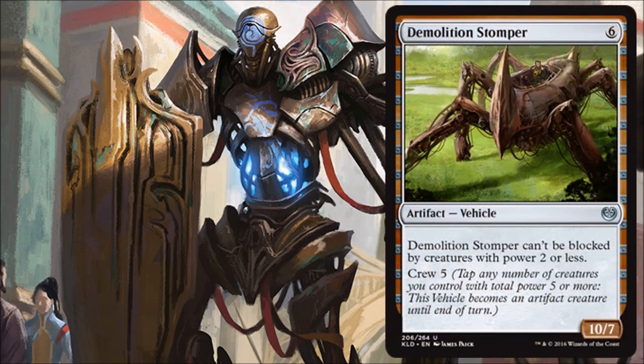Demolition Stomper — costs six, an uncommon Artifact Vehicle, 10/7. It can't be blocked by creatures with power two or less, and it has Crew 5. The Crew 5 is harder to pull off, but once you do, this is formidable. A 10/7 that can't be chump-blocked by Servo or Thopter tokens is awesome — your opponent will have to use two or three real creatures to block it, giving you card advantage of sorts. In Standard, it might be a tad expensive, but in Limited I'd be very happy to run one of these at the six-drop spot.